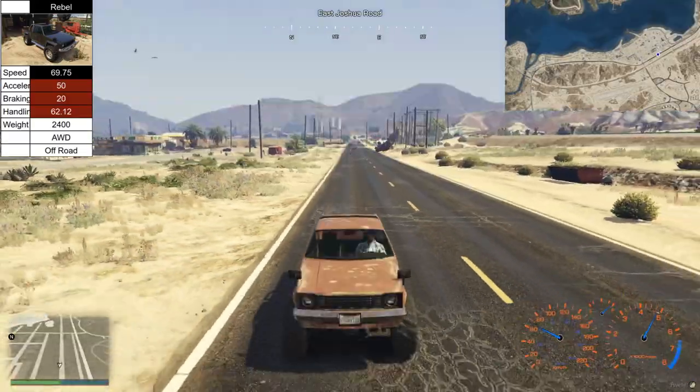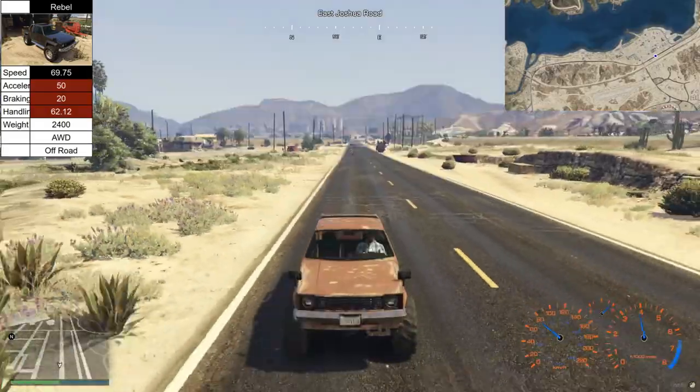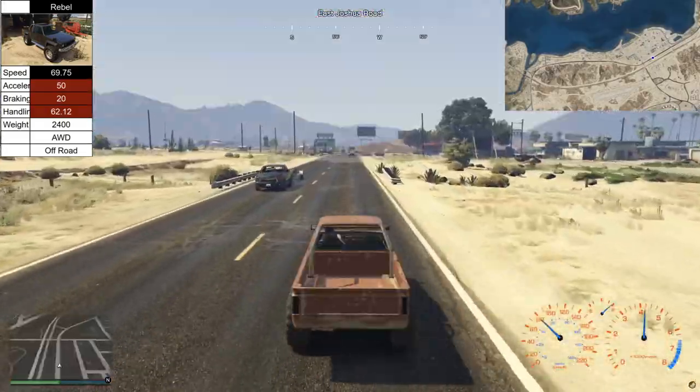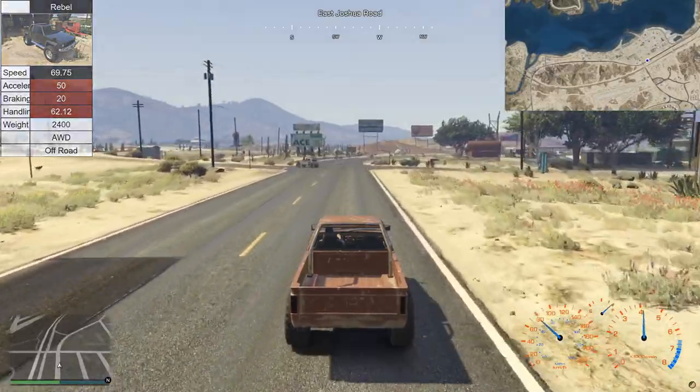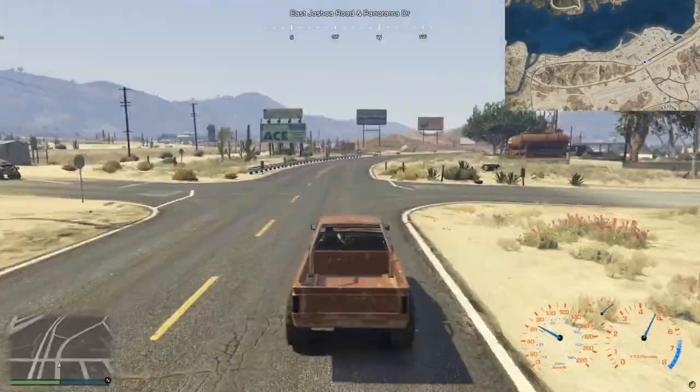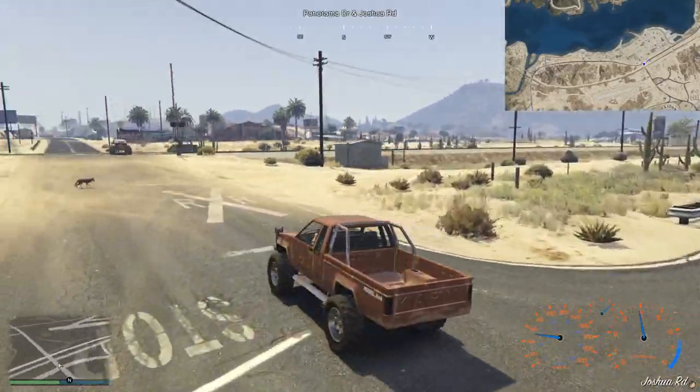So I'm just going to stick with this, which looks kind of like a Toyota Hilux - probably the GTA equivalent of that. There's Tristan having a moment behind me. It's a fairly generic standard vehicle, I guess. So I'm going to trundle around the area outside the city here.